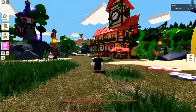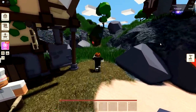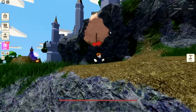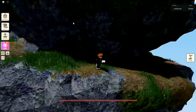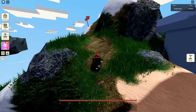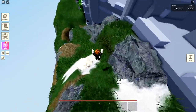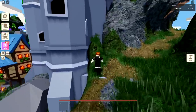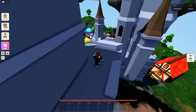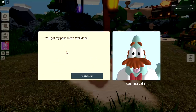If you come over to Cecil, you can talk to him. He says: 'Up for a hike? I dropped a big stack of pancakes up in the mountain.' This only takes maybe two minutes. You can take a shortcut up the side and go all the way to the top, or just follow along the path and go up the arrows — it kind of tells you where to go. We get the pancakes and go back down to grandpa. Got my pancakes — well done!